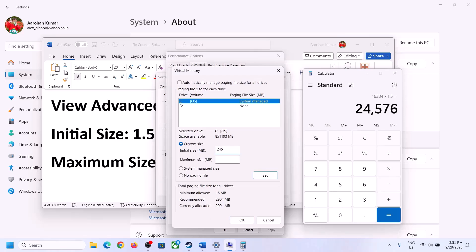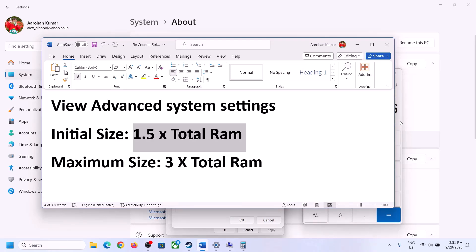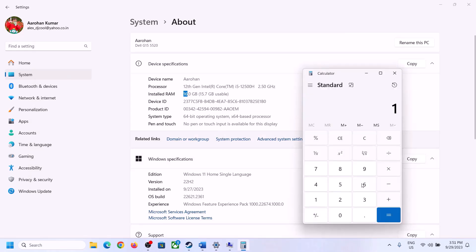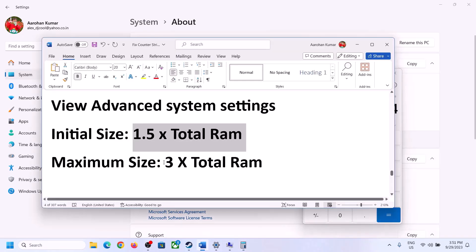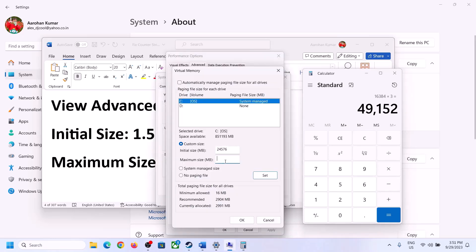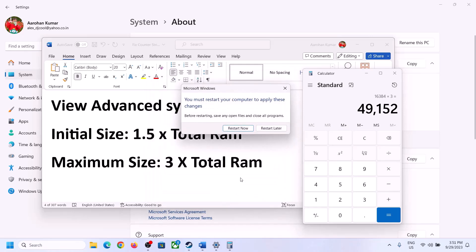So the initial size is 24,576 and the maximum size formula is 3 × total RAM. With 16 GB RAM: 16 × 1024 = 16,384 MB, and 3 × 16,384 = 49,152 MB. So set maximum size to 49,152. Click Set, then click OK, Apply, OK. Make sure you restart your computer after this step.